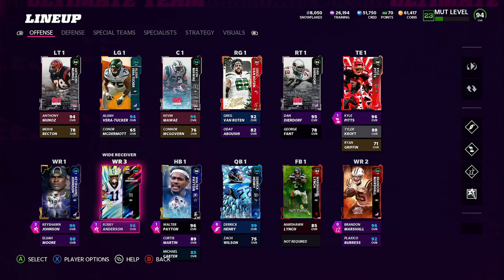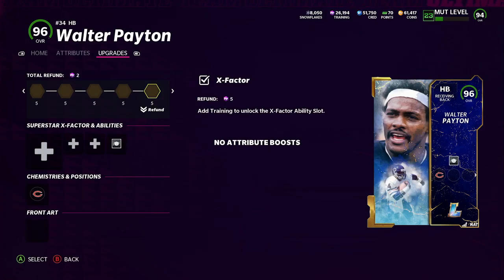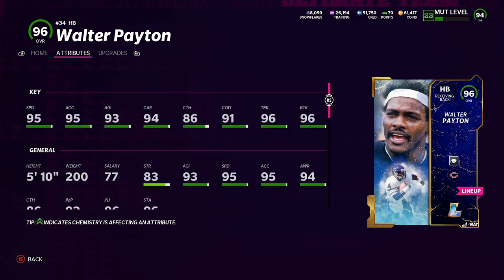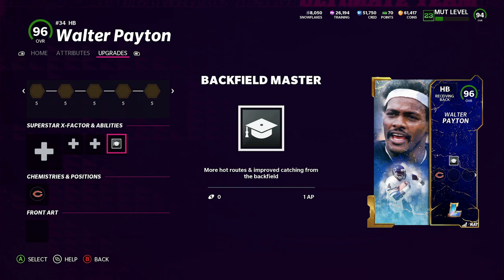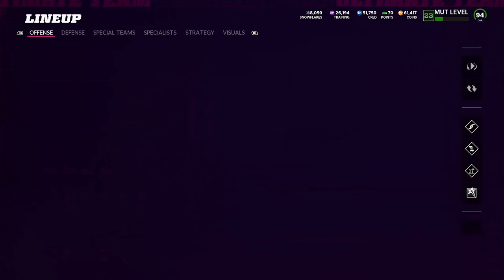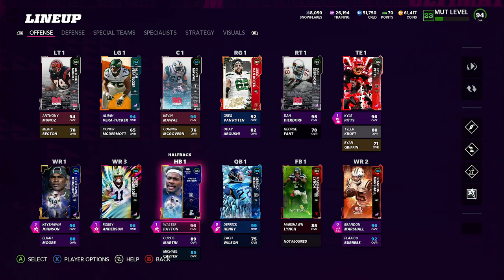These 5 AP are locked. Halfback master — Walter Payton as a receiving back. That's why I use a receiving back: Kamara, Craig, Christian McCaffrey, Walter Payton. Him being a receiving back is pretty crazy — saved me a lot. At 1 AP, he gets all the routes and catches the ball nearly every time, so I use that ability a lot. I need that receiving back — I've had that all year. With halfback master, that's 1 AP, and now we're down to 5 more to play with.